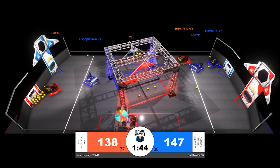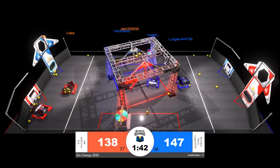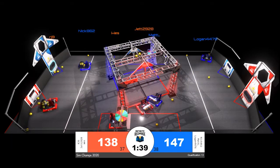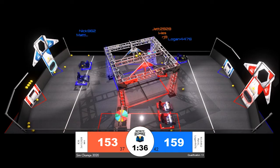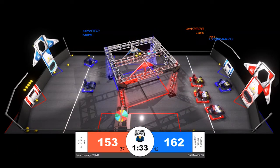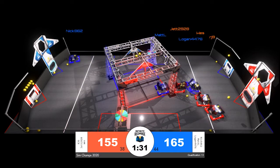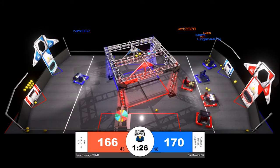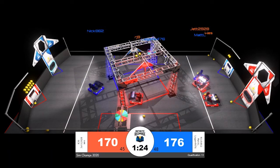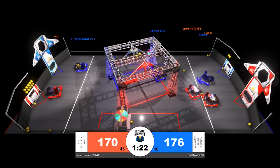The blue alliance scoring — a similar strategy playing out, two robots taking the lead and racing between the shield generator, the loading zone, and the outer and inner port. A well-run robot is behind them. Logan 4476 grabbing power cells and starting to get ready to make their way back over to the outer port as their partners trade places with them.